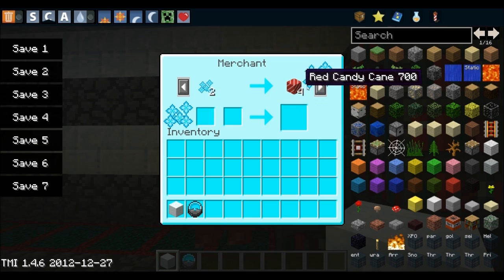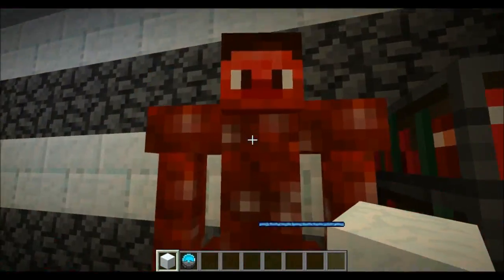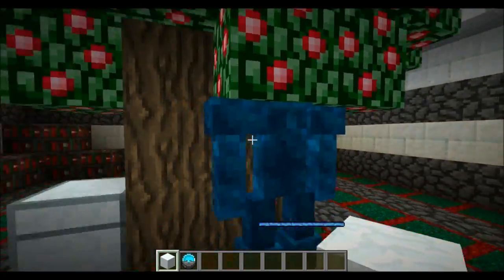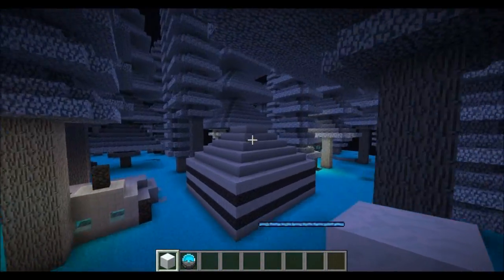There are presents and candy canes too. The right guy gives you food — that's my favorite because I like food. And there's this guy who gives you weapons and stuff. So this is their village, I guess.